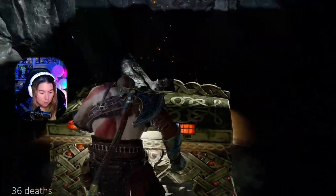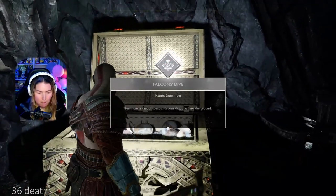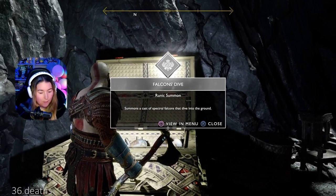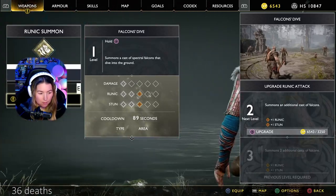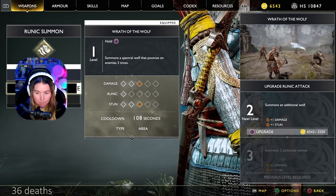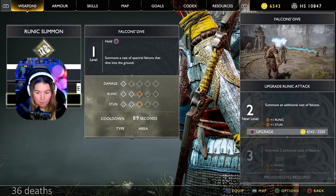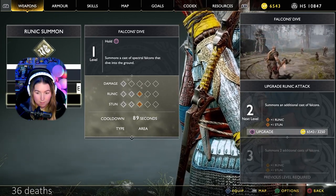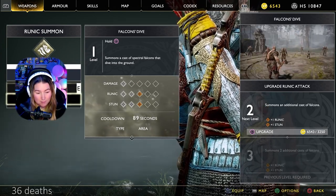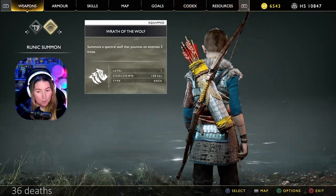Gold chest! Falcon's Dive - it's a runic summon. Summons a cast of spectral falcons that dive into the ground. So currently we're using Wrath of the Wolf, and this one looks kinda cool. I'm gonna leave it with the Wolf at the moment though. I really should use them more.